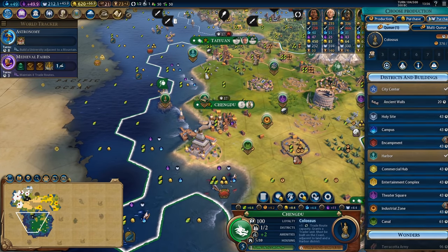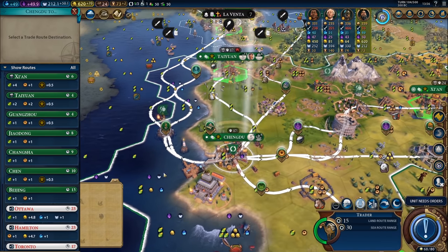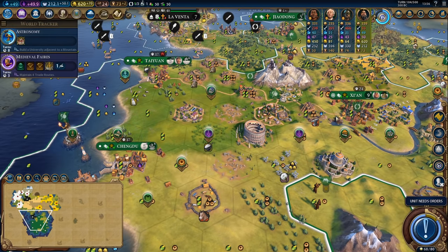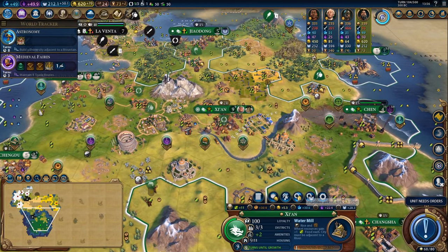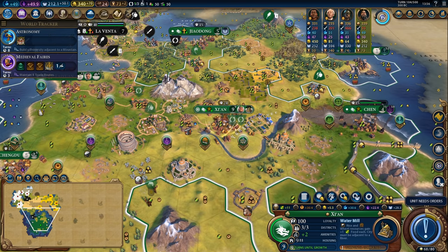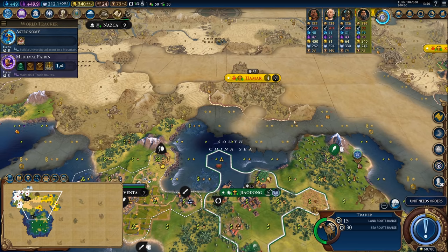Time to finish the Colossus, getting ourselves a free trade route. There we are — that's going to get me that free trade route and I want to start trading internationally now, trading from my capital. I'll place a trader in there and purchase another trader as well, and this way I'll be able to start trading with Norway and Canada and pick up the extra tourism from trade routes with other players.